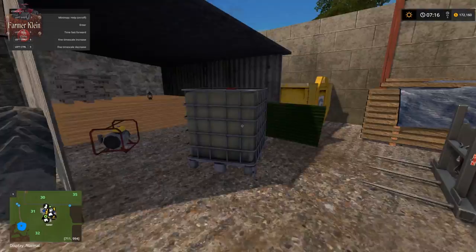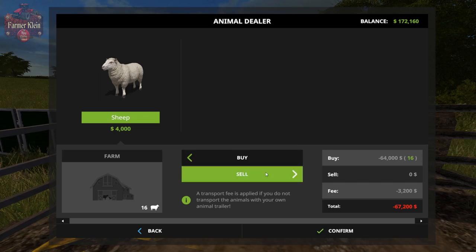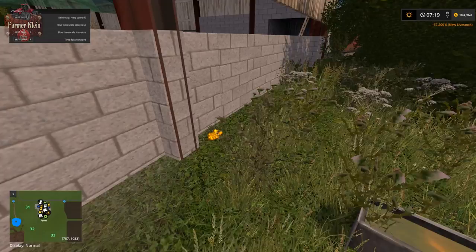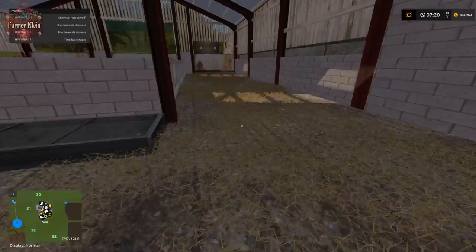Checking things out — got our liquid fertilizer trigger here and our sheep buy point. There's a fairly large area for the sheep to roam around in, with a grass trough. There are gold nuggets on the map. Interesting enough — I don't know if you can hear it, but there's a fair bit of saw and woodworking sounds in the background, which is strange. Here we have our water trough for the sheep.